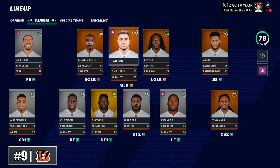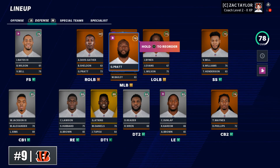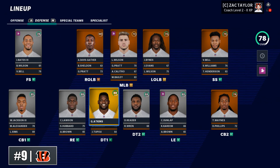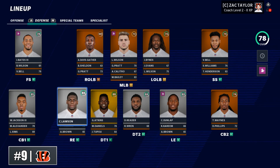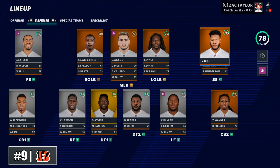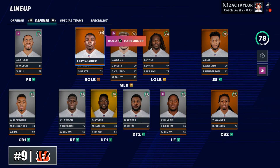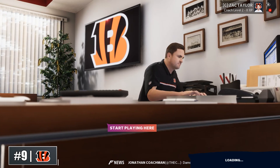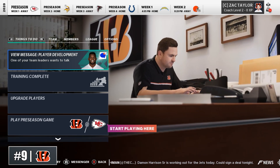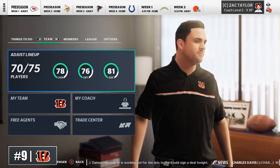On the defensive side of the ball you will have a lot to work with. I love the young linebackers — Logan Wilson, Germaine Pratt, and Akeem Davis-Gaither — a nice combination of skill sets. You have one of the deepest defensive lines already, with Lawson, Atkins, Reader, Dunlap, Sam Hubbard, and Mike Daniels. The secondary is something you'll want to build up; they do have a good safety duo in Vonn Bell and Jesse Bates, and a good corner in William Jackson. Overall, the Bengals are a good combination of a fun team to play with that also has rebuilding challenges, and it's always nice to take advantage of that rookie contract.